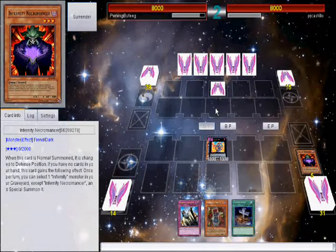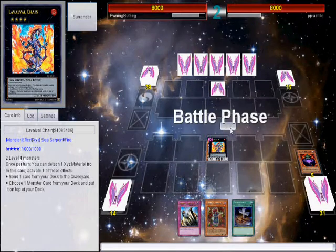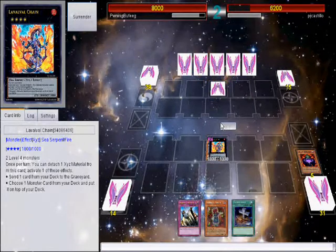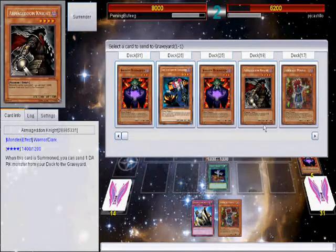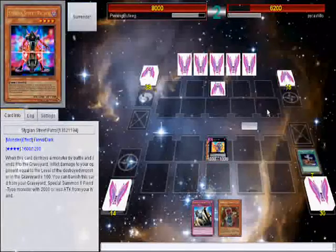Let's attack for 800, see if it goes through. Phase two. I'm afraid I might draw into another monster, so I'll put DGN Street Patrol in there.